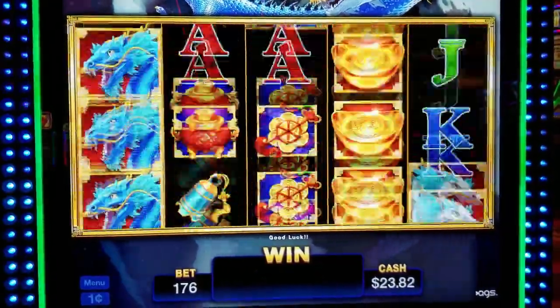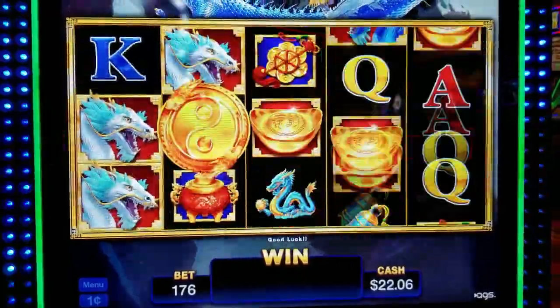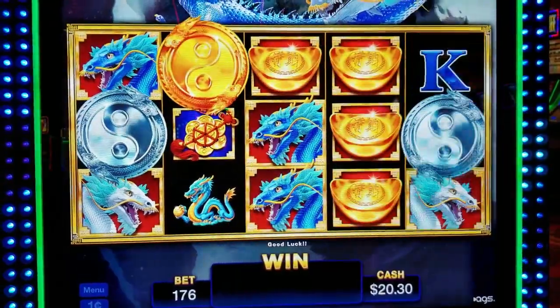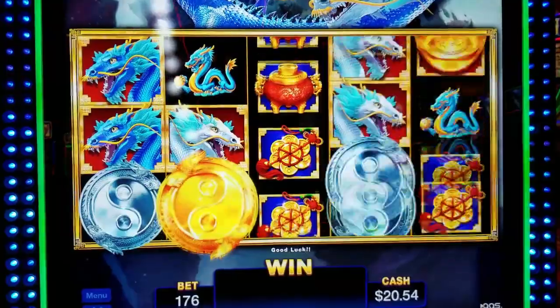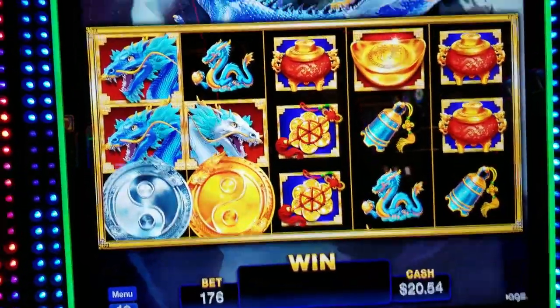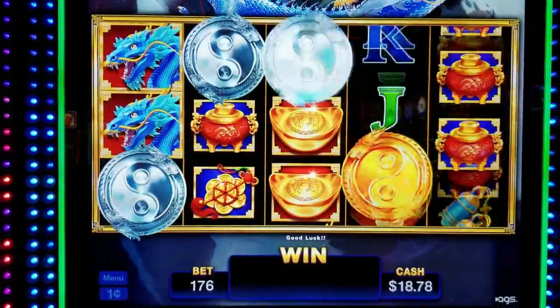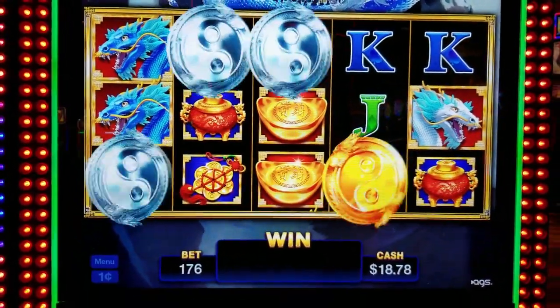She just sat down and she got her bonus right away. So the gold one's wild, and the gold one sends something up for these progressives. We got a bonus — a four-symbol bonus. Yay! We're going to get to see what this bonus looks like.